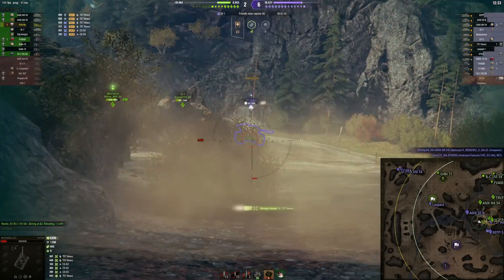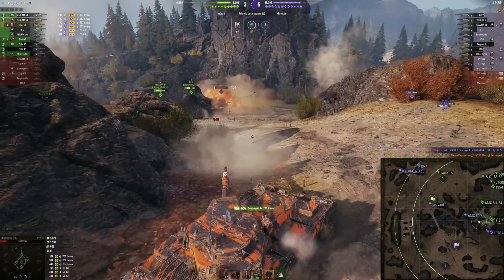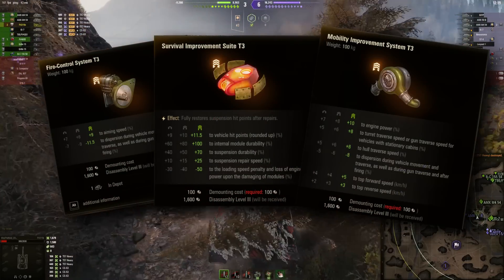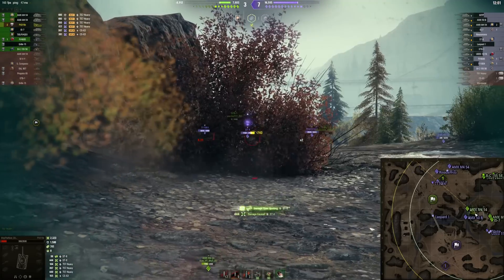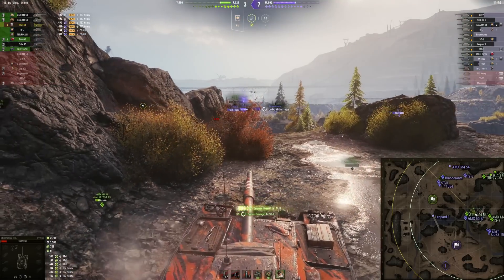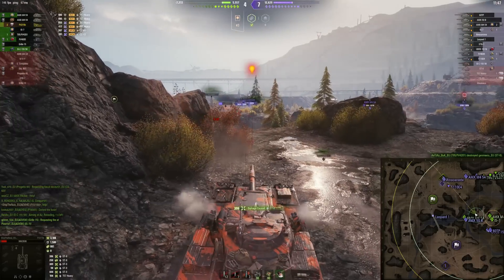Update 1.19's test server is up and running, and absolutely out of nowhere we are getting a new type of equipment called experimental equipment. This is our fourth set of equipment. We have common (standard) equipment, bounty equipment, bond equipment (improved equipment), and now experimental equipment as well.